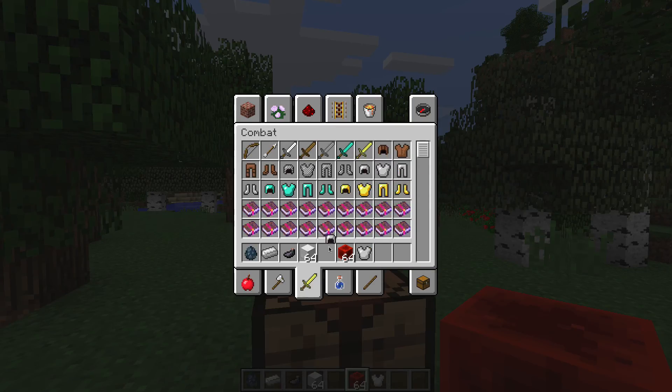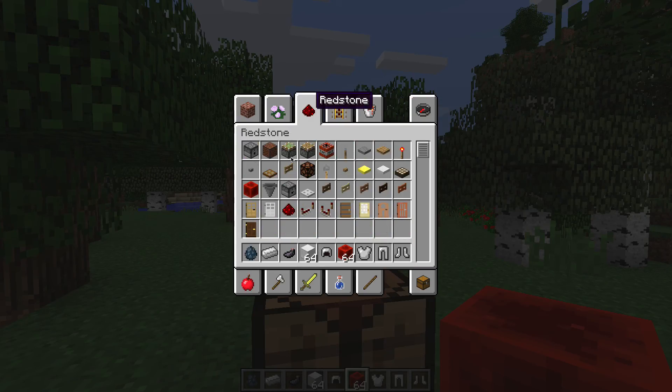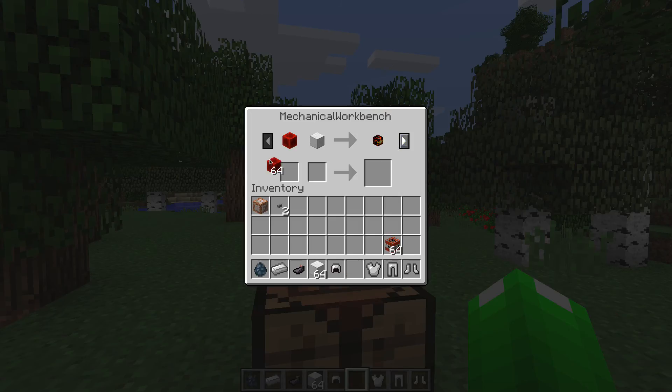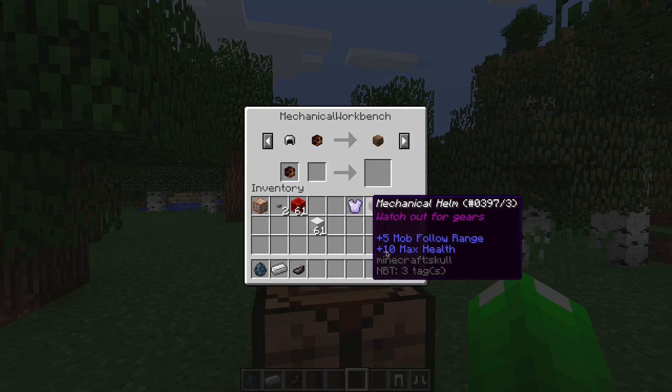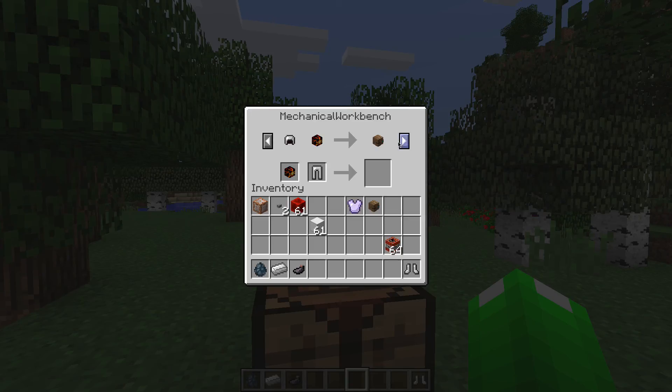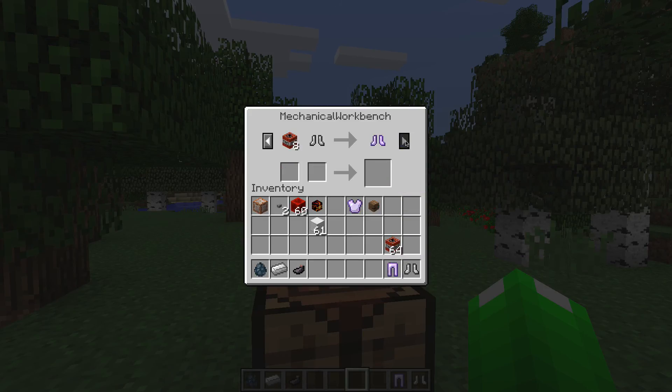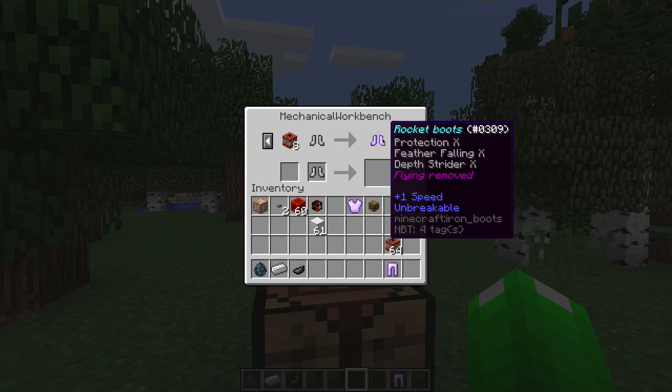Gonna need the armor itself. Also, there's one item that works a little bit differently. So, time to make one, two, three. You'll see why there's only three in a moment. Now that I have three power cores, I can move on to the recipes. First off is the robotic chest plate. The mechanical helm. This one is also quite different. The mechanical leggings. And this is the one I was talking about — the rocket boots.